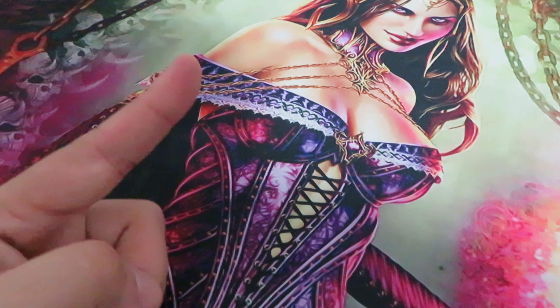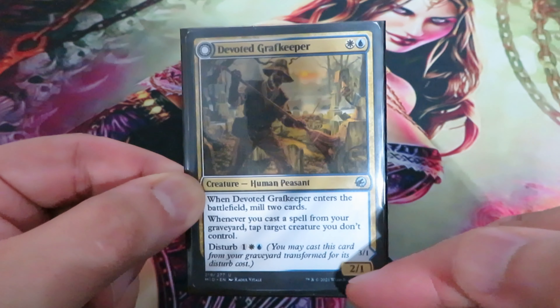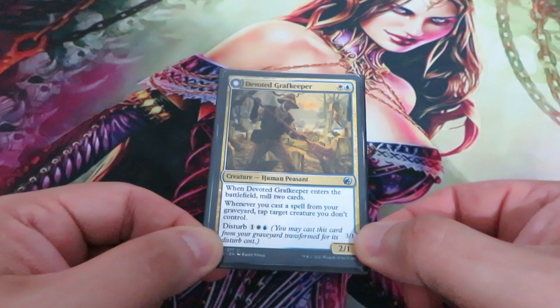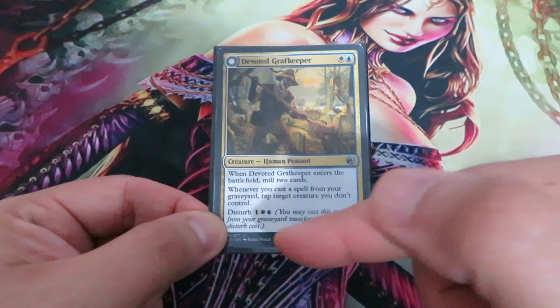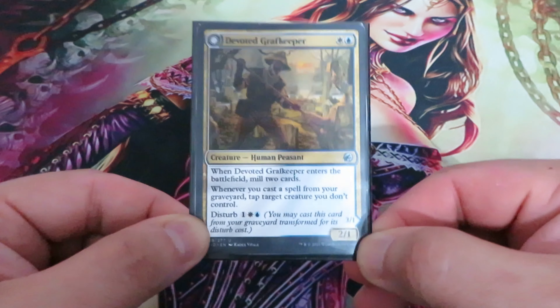Let's start our tutorial and cast Devoted Craft Keeper — one white and one blue, a 2/1 human peasant. Because Devoted Craft Keeper is in my hand, I can only cast the front side of the card. I cannot cast the back side. Paying the disturb cost while it's in your hand doesn't work — only the front side.